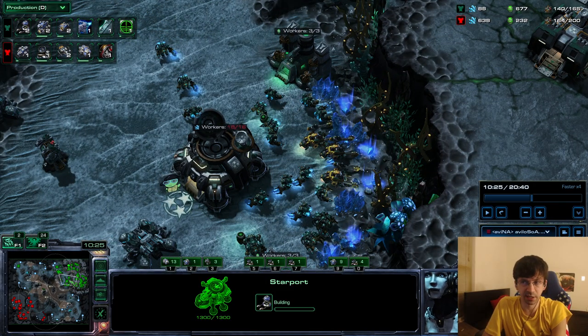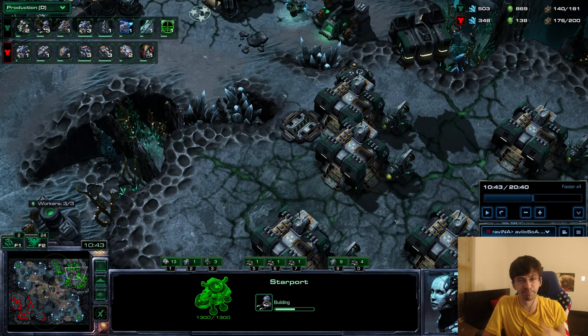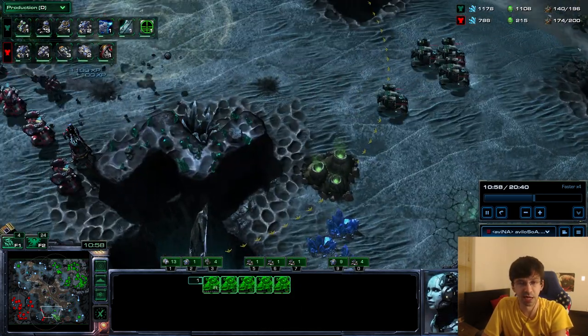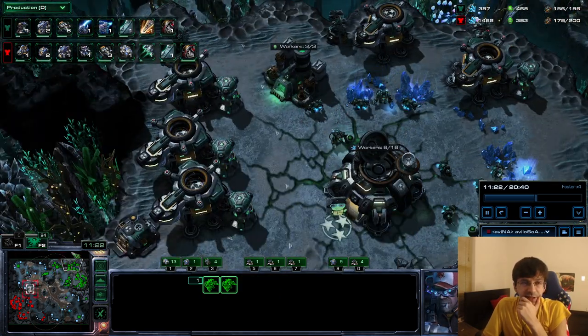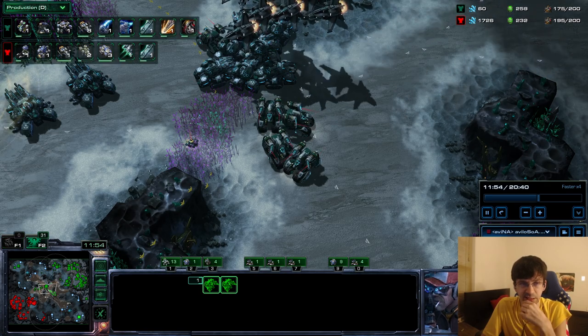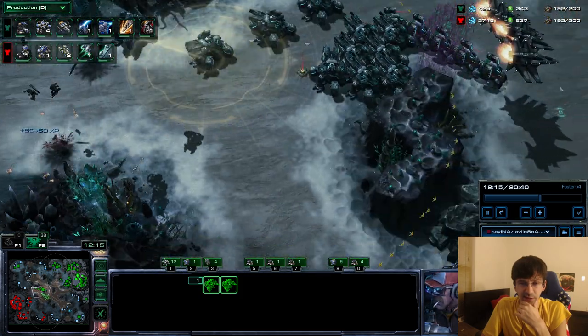Once you're saturated, around 140 supply is the magic mech number - I've always said this. Against Protoss it's the number where you can move out, and against Terran it's the number where you actually want to throw down your starports. You can see I'm at 140 and now I'm building four starports. We're going to have quadruple reactor starports - that's eight vikings at a time - and fill out the rest of my supply with vikings.